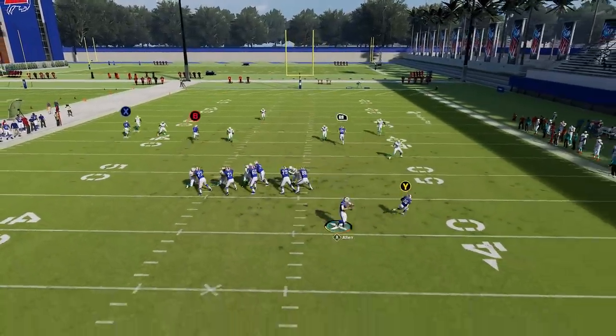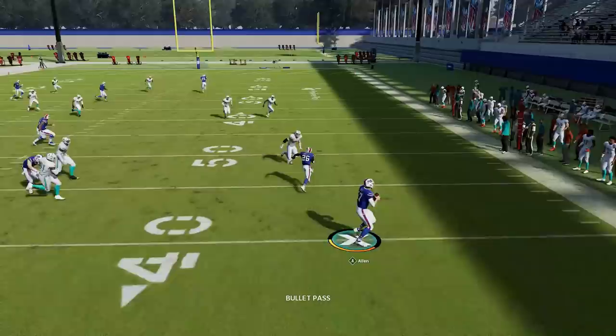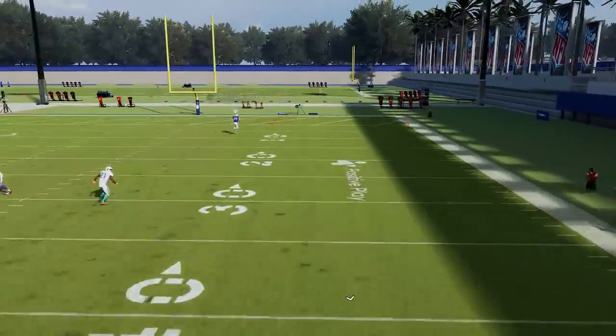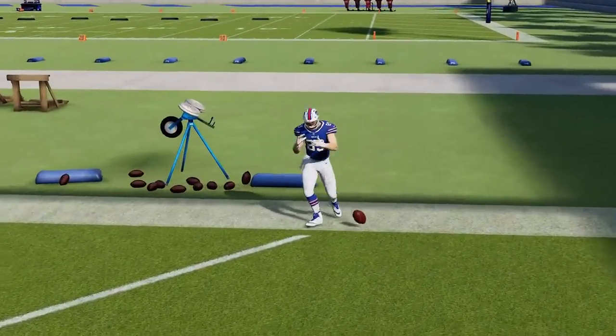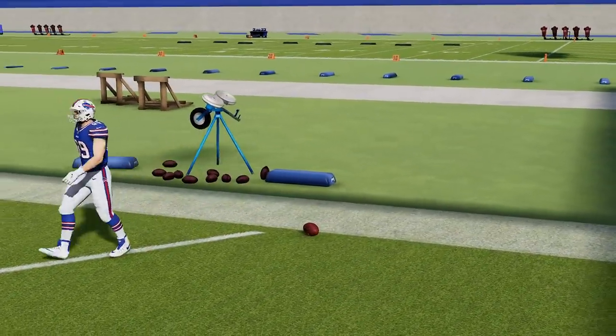I'm going to do that one more time. Like I said, the swing route for the running back and the receiver on the streak are the only things you really need. You have to sprint out, get close to that running back so he gives the ball back to you and not a lineman, and then boom — very easy one play touchdown against any single defense in the game.